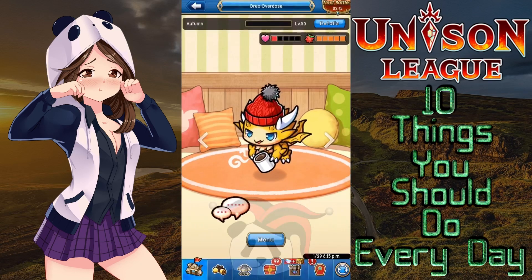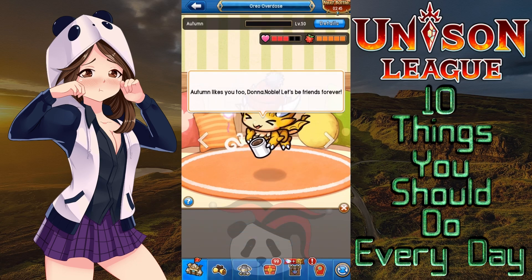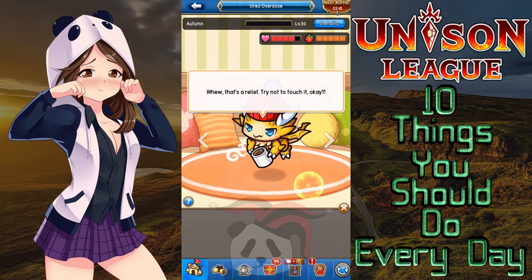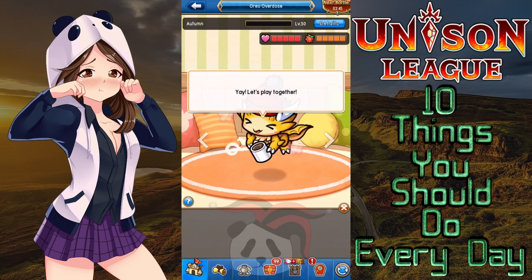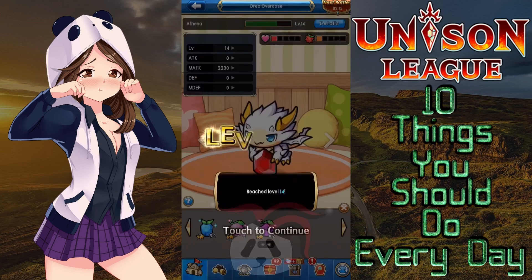Number five, converse with and or feed your pets. Feeding your pets makes them stronger, giving you bonus stat boosts you didn't have before — 20 to 40k in points depending on the type of pet and whether or not they're maxed out. Talking to your pets increases their happiness and makes it more likely that they'll show up during quests and use one of their abilities to help you.